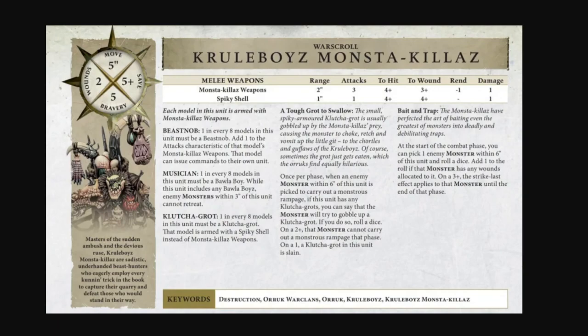One in every eight models must be a Clutch Agrot, armed with a Spiky Shell instead of the Monster Killer's Weapon - so the Spiky Shell is worse. Once per phase, when an enemy monster within six inches of this unit is picked to carry out a Monstrous Rampage, if this unit has any Clutch Agrots, you can say the monster will try to gobble it up. Roll a die: on a two-plus the monster cannot carry out a Monstrous Rampage that phase, on a one the Clutch Agrot is slain.